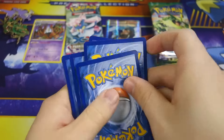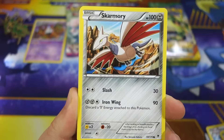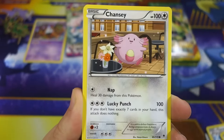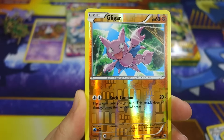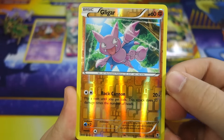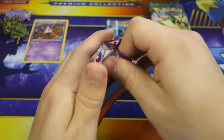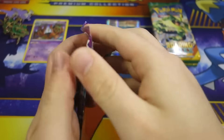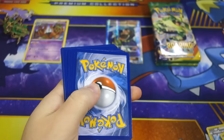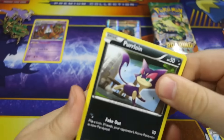Two more Phantom Forces left, then we're moving on to Roaring Skies. Gulpin, Skarmory, Zubat, Combee, Chansey, Lumineon, Robo Substitute, Tyrunt, Gliger reverse - pretty cool. And we've got a Yveltal non-hollow rare. So it's up to the last Phantom Forces pack for me to get an ultra rare.